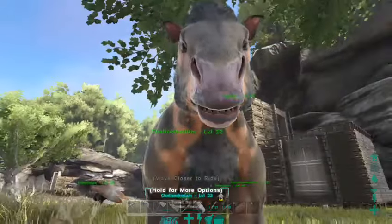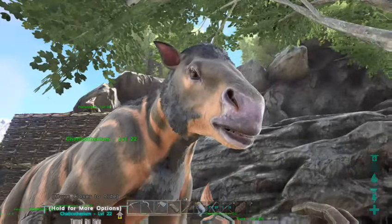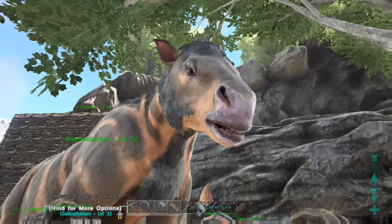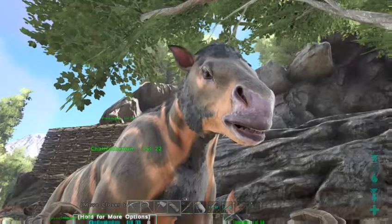These guys are super cool and super helpful. They run around in groups of two or three out in the wild, so if you do try to tame one, be careful and wary of the other ones around — otherwise they will all start attacking you. It is a passive tame: you just need to sneak up behind them and give them beer — that's what is used to tame them.